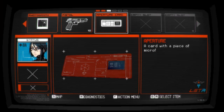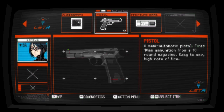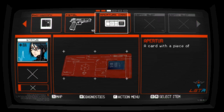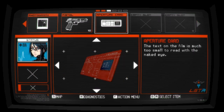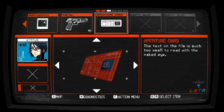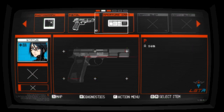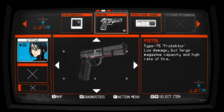Fires 10 round magazine — easy to use, high rate of fire. Matamag pistol. Picture card — text on the film, it's much too small to read with the naked eye.